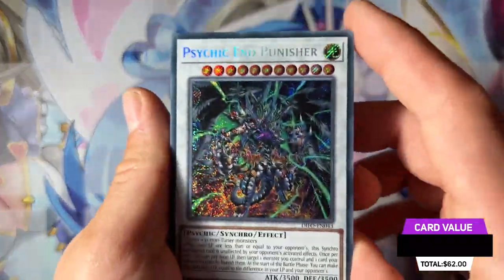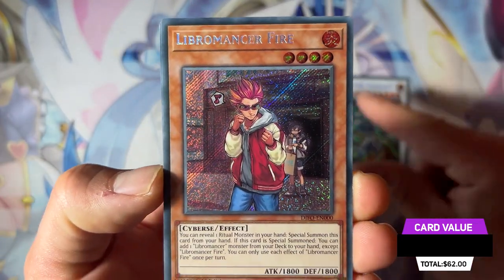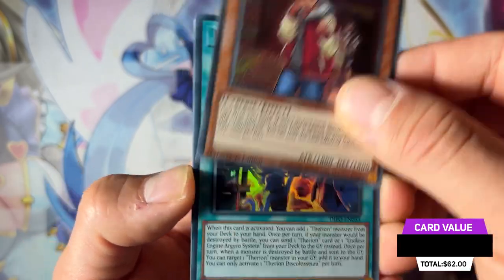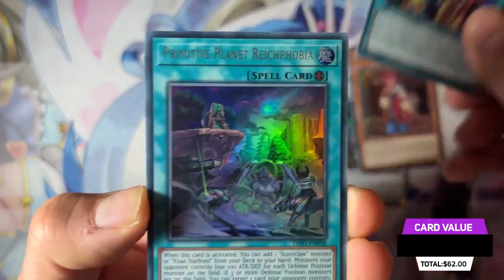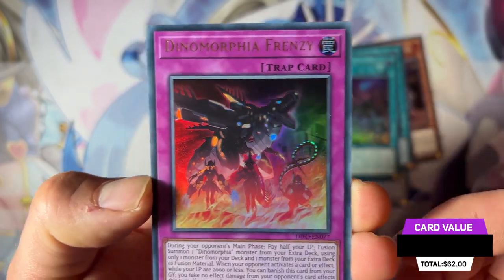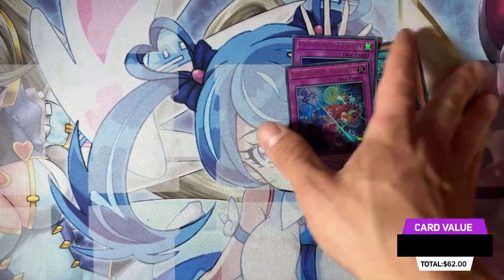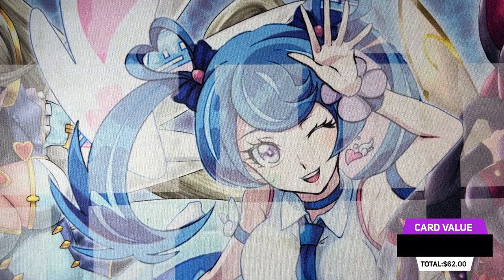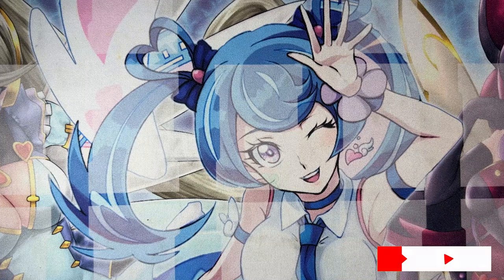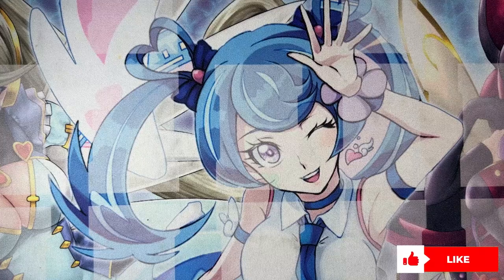Here are the main pulls of the booster box: Cygiant Banisher as a secret rare, Libra Master Fire as a secret rare, Therion Disc Coliseum as an ultra rare, Primitive Planet as an ultra rare, Dianomorphia Frenzy as an ultra rare, and Libra Master Displaced as an ultra rare. If you enjoyed today's video, don't forget to subscribe, leave a like, and comment below which deck profile from Damage of Force you'd like to see first. Thank you for watching and we'll see you next time!